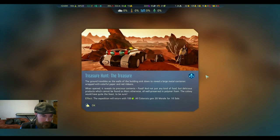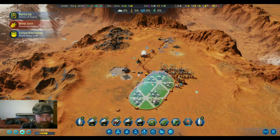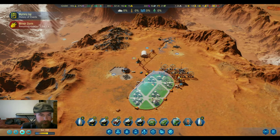The ground trembles as the walls of the building sink down to reveal a large metal cylinder wrapped with colorful paper and red ribbons. When opened, it reveals food — not just any kind of food, but delicious products that could not be found on Mars otherwise, well preserved in polymer foam. The colony will have quite a feast. The expedition returns with 100 food and all colonists gain 20 morale. We'll have to break out the whiskey to celebrate — that's exactly what we could use. I think it's already counting, or did we already get the food?